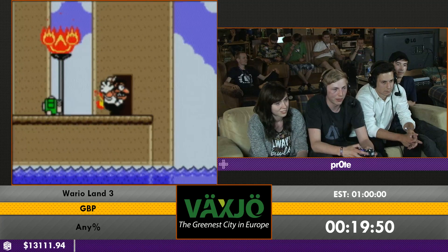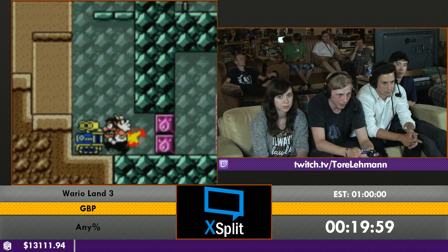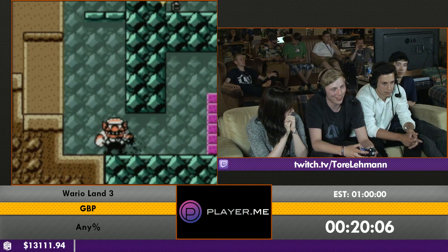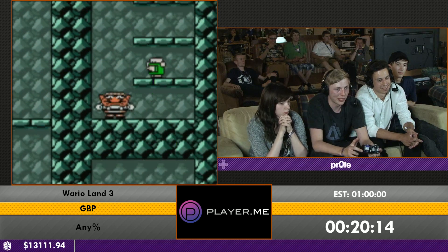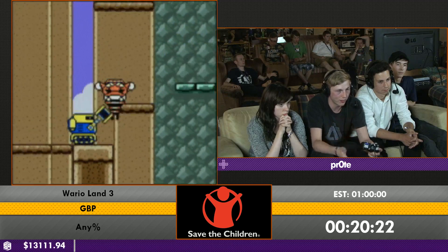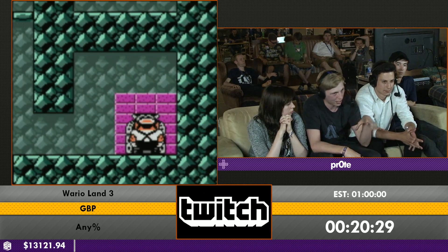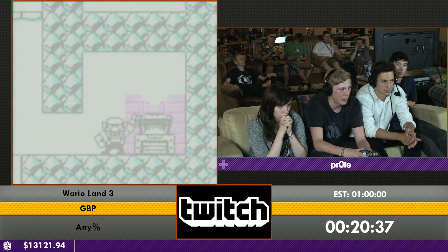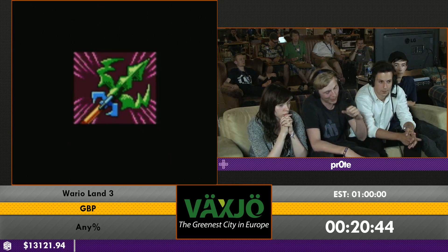The upgrade system is perfect for sequence breaks. Upgrades use a single variable — no upgrades is zero, the next is one, and the fourth upgrade means the variable is just four, so you have that one and all previous. If you skip treasures and get a later upgrade, you get all previous upgrades too. In this run we're only picking up three out of roughly nine upgrades total.